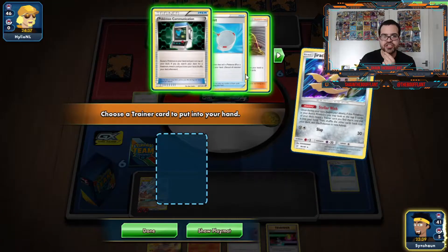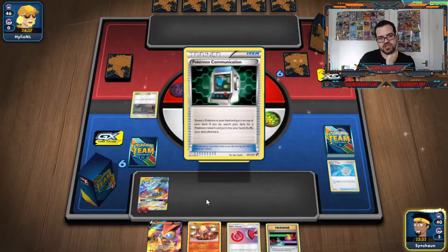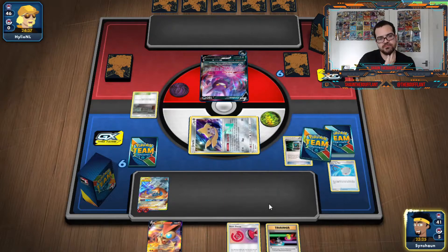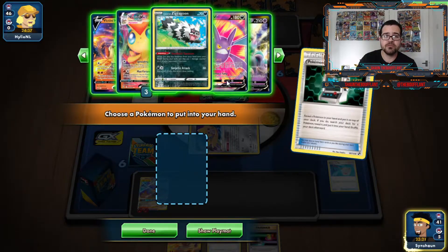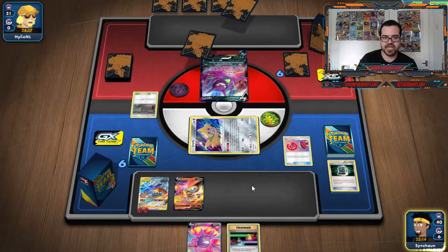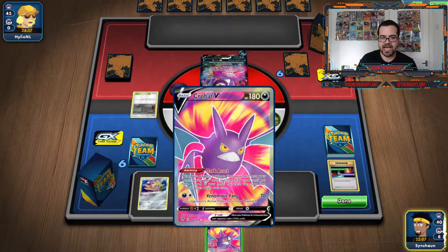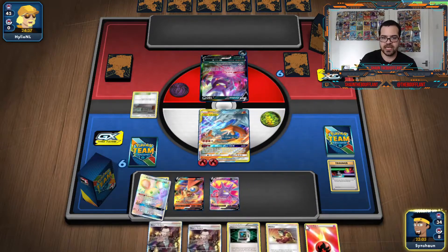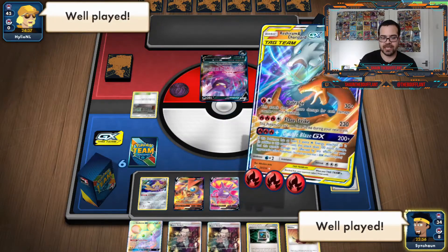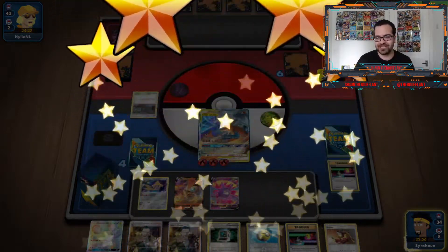We still have the Switch and Pokecom. If the Crobat is in the deck — which it is — this opponent effect only stops EX and GX Pokemon, so it doesn't matter to me. I'll be getting an energy or a Giant Half off this Crobat flip for six. Sure enough, we do have the Fire energy and the Double Blaze. That's one of many potential win conditions for this deck, and we'll be back for game two in just a sec.